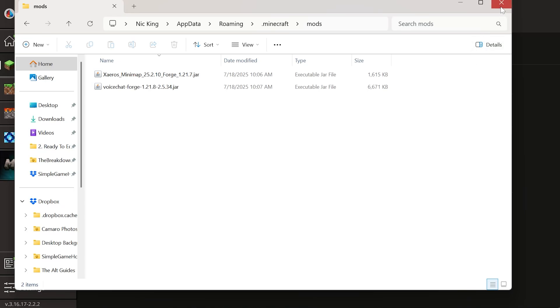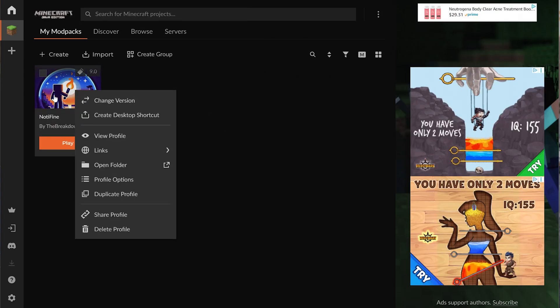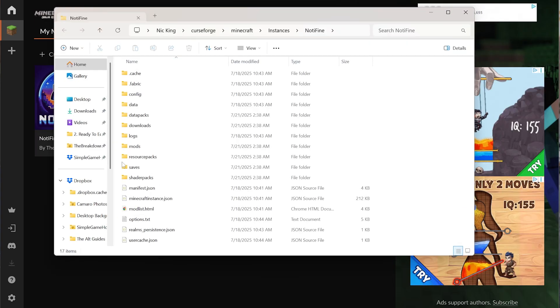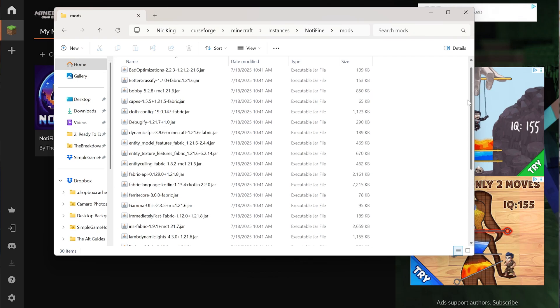However, what if you're on CurseForge? Because honestly, most mods are run through CurseForge these days. To find the mods folder, just right-click on the CurseForge mod pack, click Open Folder, and there will be a mods folder in here. You can see all the mods that are in our mod pack.